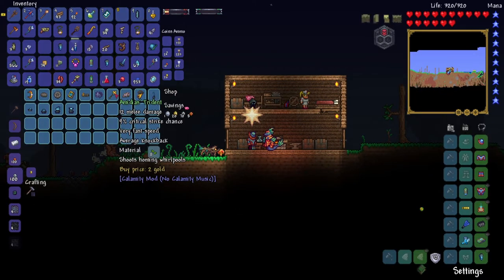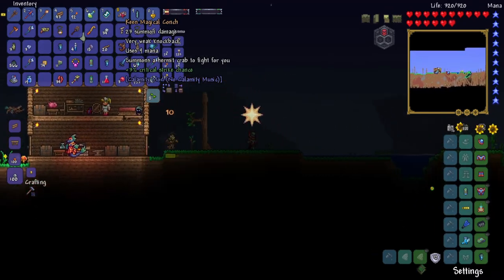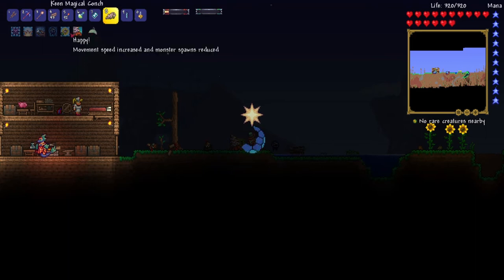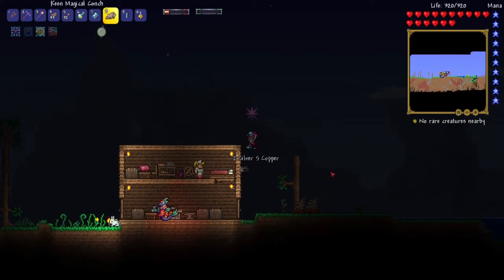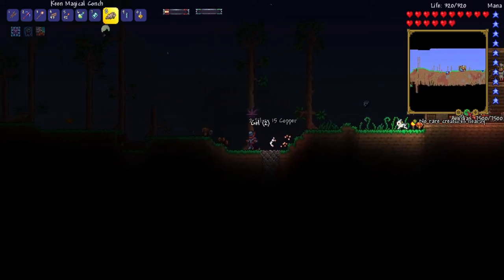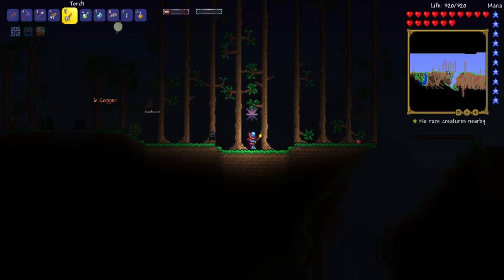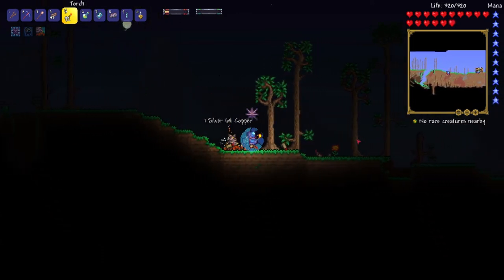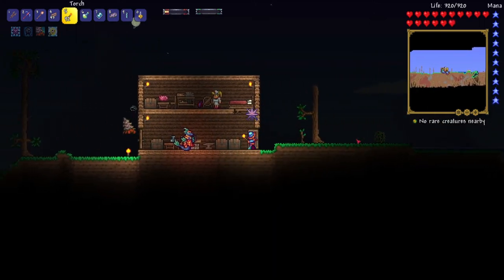I also wanted to buy the new Summon from this guy called the Magical Conch. I bought it and got Keen — plus 3% critical strike chance, but I'm pretty sure Summons can't even get critical strike chance, so that's not great. I got 3 crabs now. These crabs do a lot of damage, it's just they don't really hit that much. They got stuck behind a block too. I don't think I'm going to be using these guys. Apparently there's also a good jungle Summon that can shoot through blocks — we'll have to see how everything works out with the Summons.